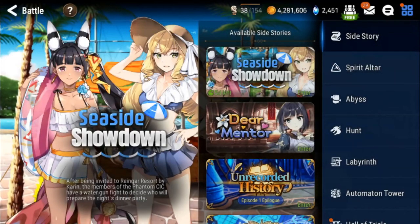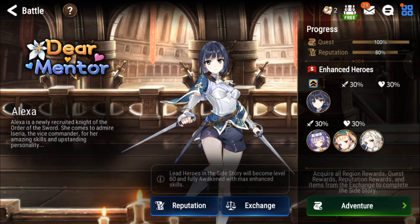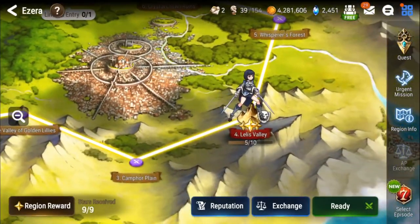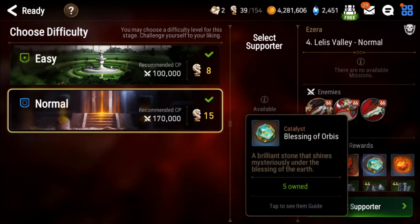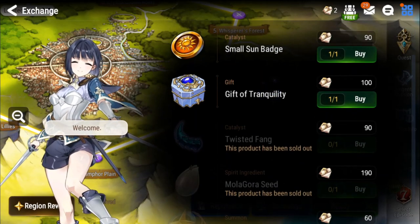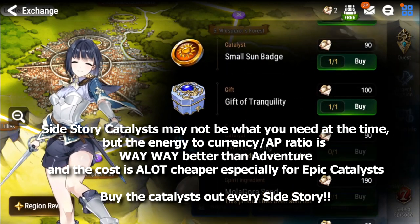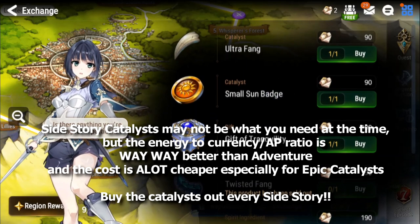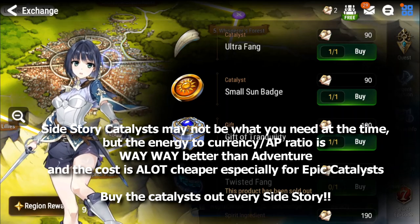Another great spot to farm catalysts — probably better than adventure mode, except you can't choose what catalyst you want — is side story. The current side story for catalyst farming isn't out right now, but it's very similar to the tutorial one where you clear through the side story to collect quest rewards and loot. There will be a stage with four levels that can drop epic and rare catalysts. Even though it may not be the specific catalyst you need, the reason it's really good is that catalysts cost 90 of the currency, and you get way more currency per energy in side story than AP per energy in adventure. Make sure to buy out all the catalysts from every side story at the very least — it's super efficient, and even if you don't need them now, you'll use them later for different units.